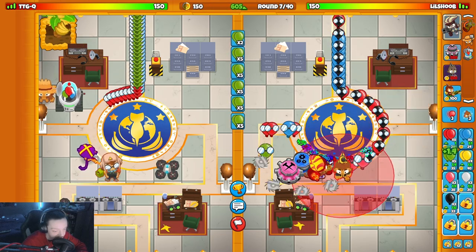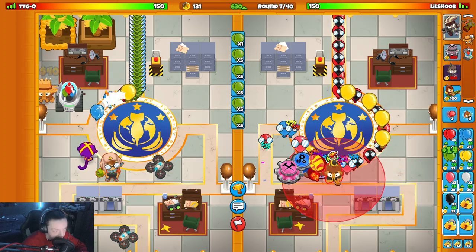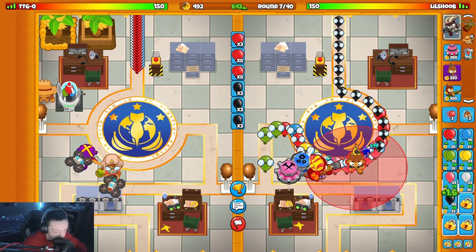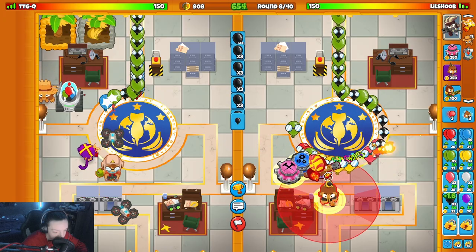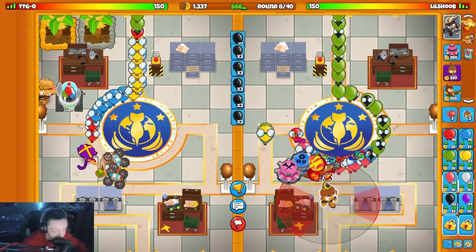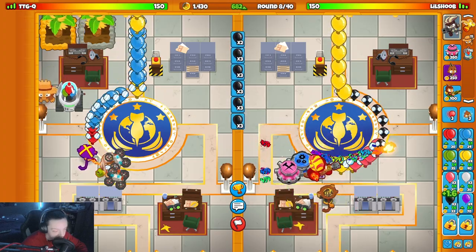Oh, I forgot my main defense has to be my wizard — I definitely did kind of forget that. So where do I want him? Where do I want the necromancer? I don't think the fireball there is good. What about here — putting the necromancer here wouldn't be a horrible idea. Yeah, I think I'm gonna pop him down there.